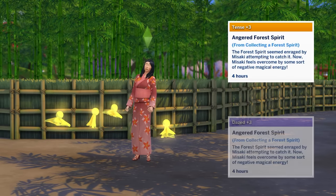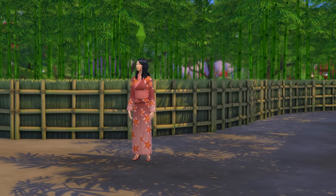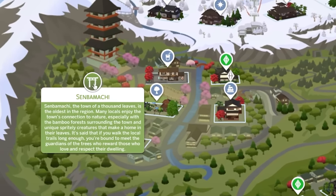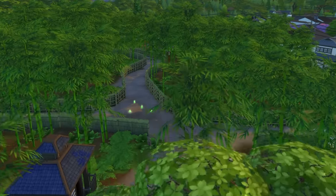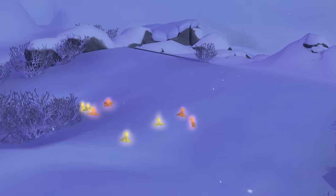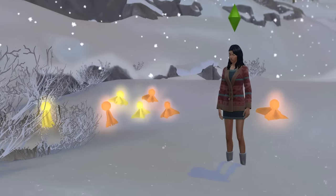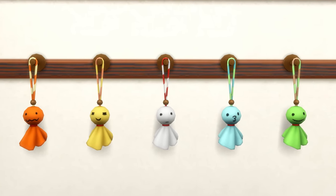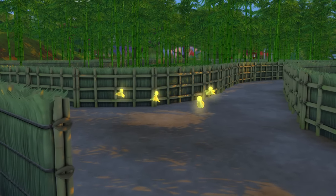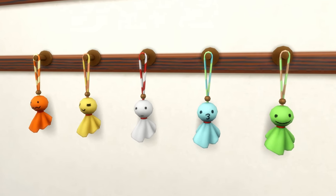Know that this action will often lead to a negative moodlet for your sim, such as them becoming tense or dazed for a little while. I've found these to spawn consistently in two key areas: one being the Bamboo Forest, located to the side of the Sembarmachi area at the intersection nearby the climbing walls. The other spawn point is on the second stage of a mountain climb expedition, just atop a medium-sized climbing wall that you'll need to traverse. While there are just 5 Spirit Dolls to collect, it's rather difficult to find them all — I really struggled in particular to get the White Spirit Doll. That being said, they're kind of adorable, so they're worth it.